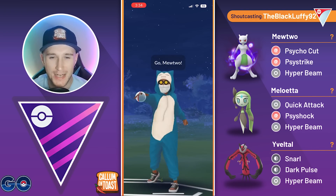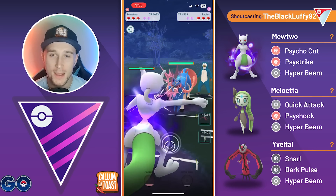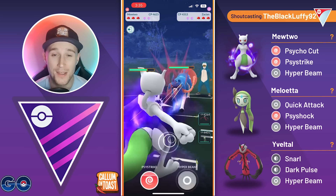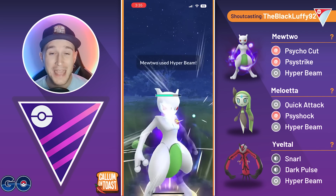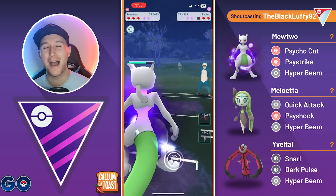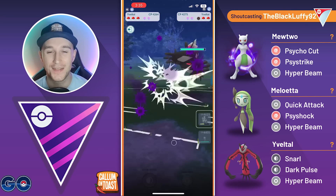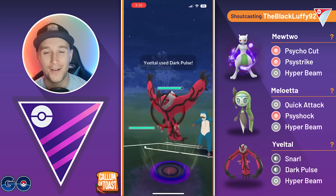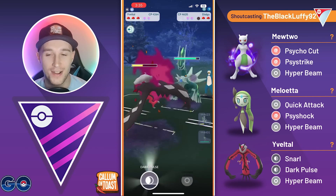Alright, going into the first battle with shiny Shadow Mewtwo into a Zacian — a fairly neutral lead matchup. The opponent is running Quick Attack and they are going to overfarm, potentially running the double debuffing moves of Close Combat and Wild Charge. We capitalize, go for the Hyper Beam, and we connect. We waste all of their energy as we completely one-shot the Zacian, and then we're able to catch a Dark Pulse onto our own Yveltal — we are playing really well so far.